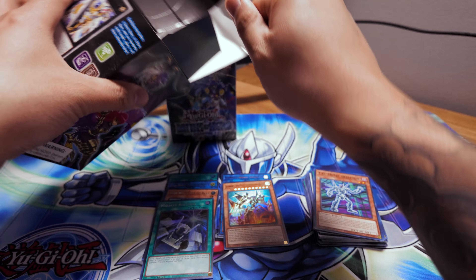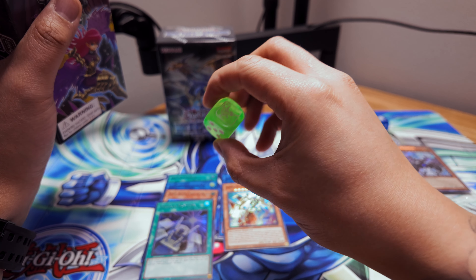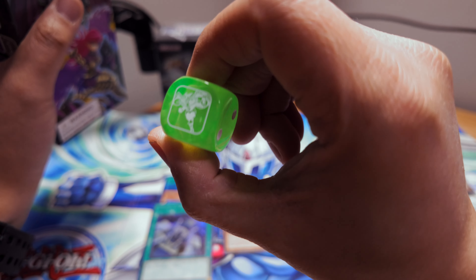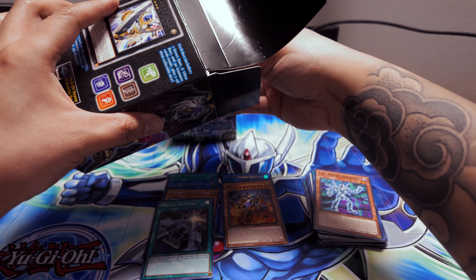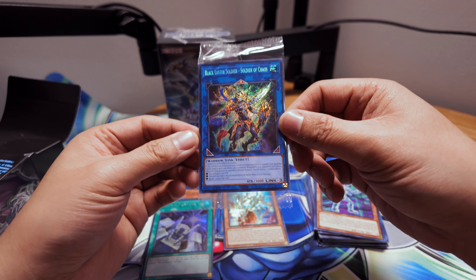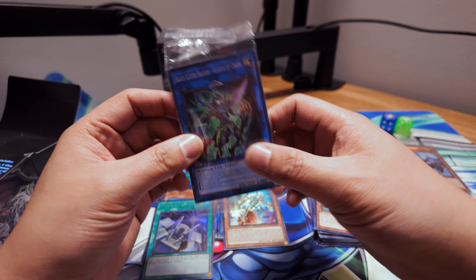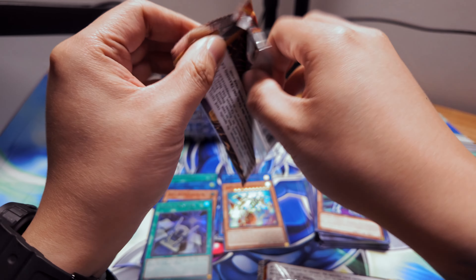For box two, the dice we got is Stratos — there it is, the Stratos dice! And the promo is Black Luster Soldier - Soldier of Chaos. That's a secret rare — one of the cards I actually wanted, so nice! Here we go with our two packs.